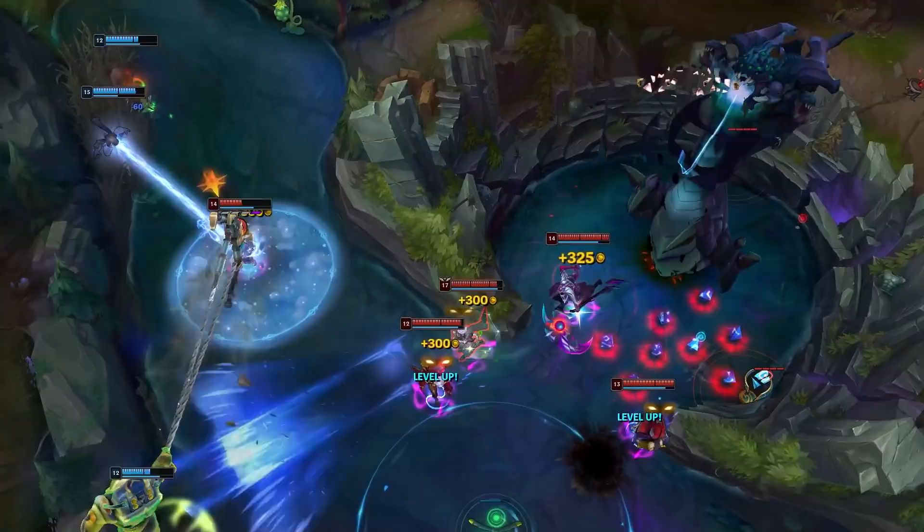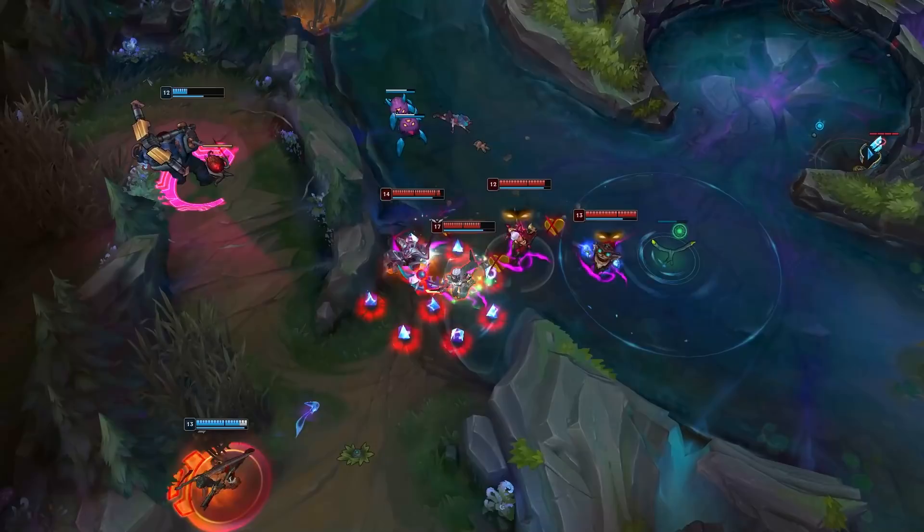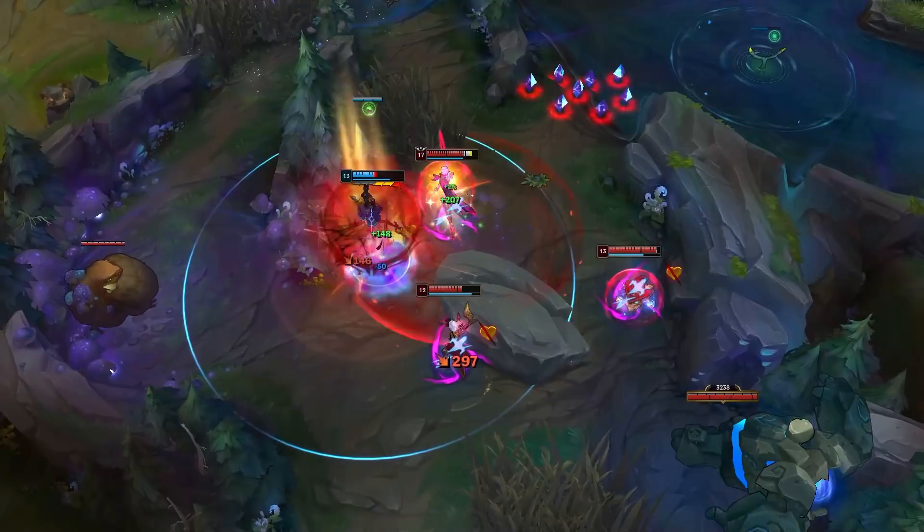I also have to admit that I recently figured out you could Parry Mordekaiser's ult — I was in Diamond 1 when I figured this out. I accidentally did it one time and felt like the biggest idiot in the world. If he tries to ult you, you have about half a second to cast Riposte to cancel it and put it on a long cooldown, which has to be so tilting for Mord players.